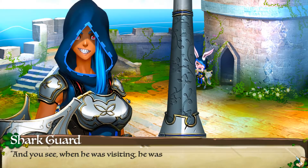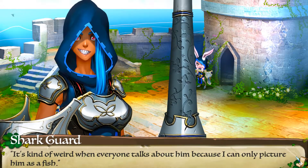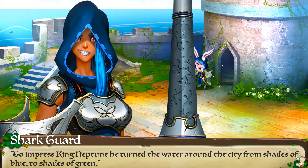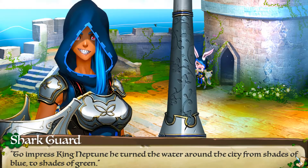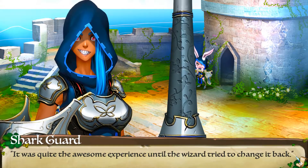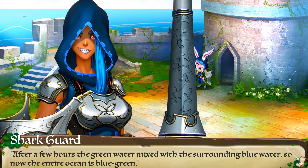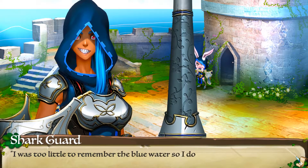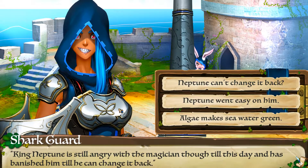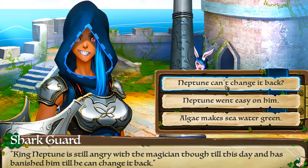I love the world building — when he was visiting, he was in the form of a lionfish. He was pretty smart — it's kind of weird when everyone talks about him because I can only picture him as a fish. He's so very magical — so he can shapeshift. To impress King Neptune! This is so cool. So Cinder believes in the pot of fire or something like that, and she has King Neptune in Atlantis. 'He turned the water around the city from shades of blue to shades of green — it was quite the awesome experience, until the wizard tried to change it back. Perhaps he made a mistake because he was never able to turn it back. After a few hours the green water mixed with the surrounding blue, so now the entire ocean is blue-green. I was too little to remember the blue water. My King Neptune is still angry with the magician till this day and has banished him until he can change it back.' Algae makes water green!